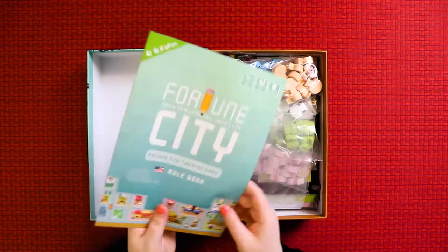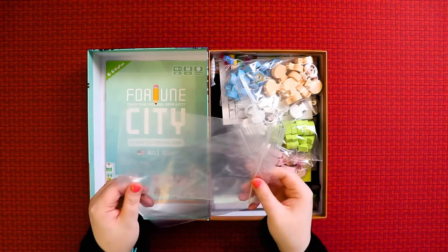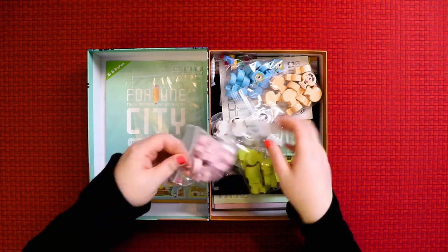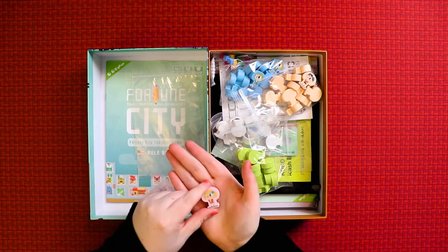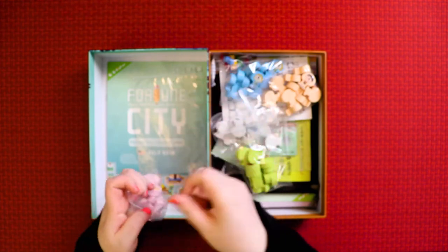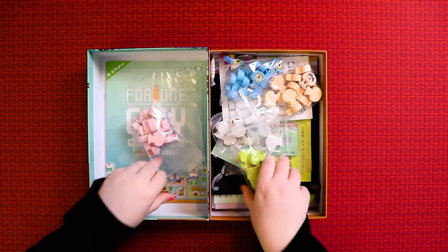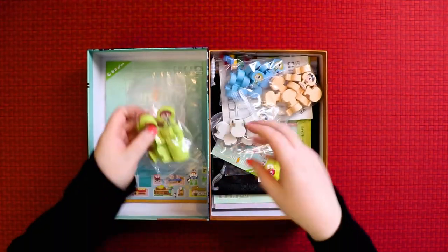Alright, let's go digging. First we have two empty bags — suspicious. Then they've actually sorted the meeples by color, so I'll take out at least one of the pink ones. They all have different people on them — unsurprisingly, pink has the little girl on it. You can see the size of the heads on them — they're crazy, very chunky pieces. All the meeples look like this.